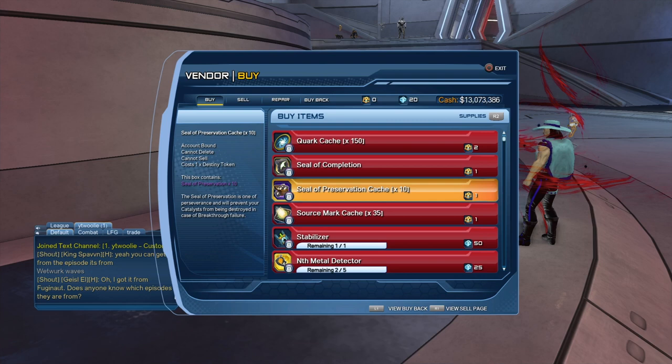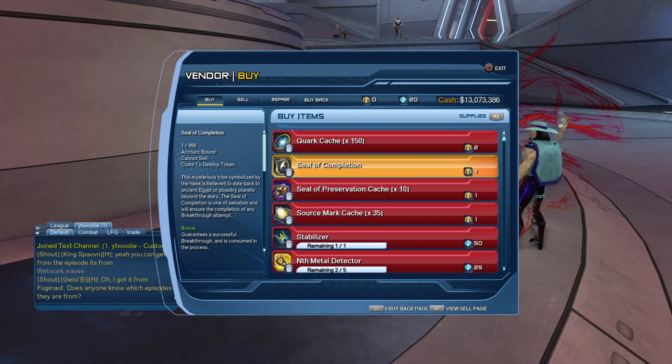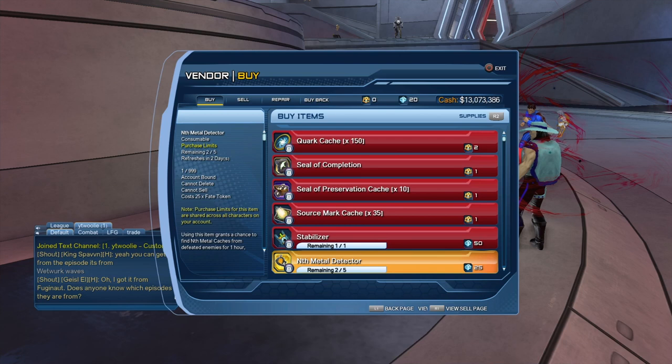One stack of these should be enough to take it through 120 — you should get it within those ten, usually. I never use the seal of completion on a 120 artifact; I use the seal of preservation. So get a few stacks of these and a handful for each artifact you want to take up, and make sure you're buying your nymph metal detectors.